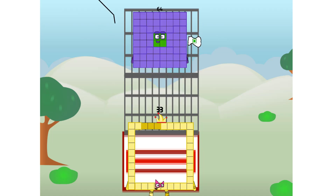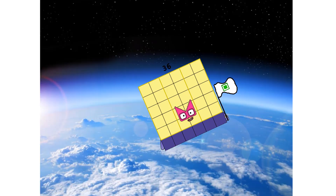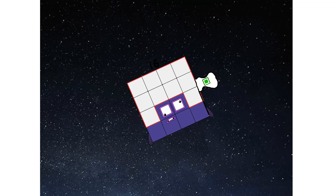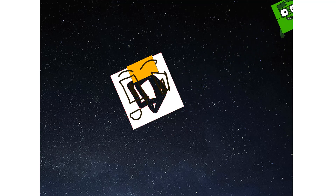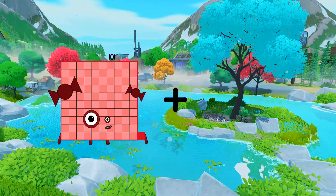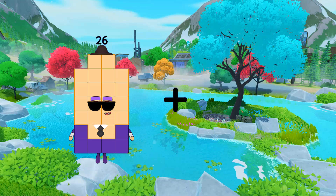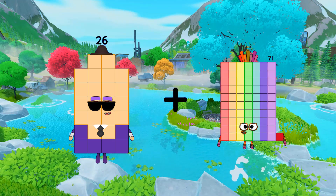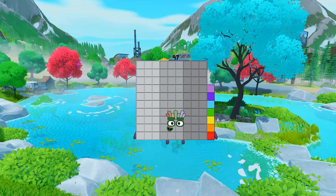Ah, ah, ah — true. Hello. Looking for this? Twenty-six plus seventy-one equals ninety-seven.